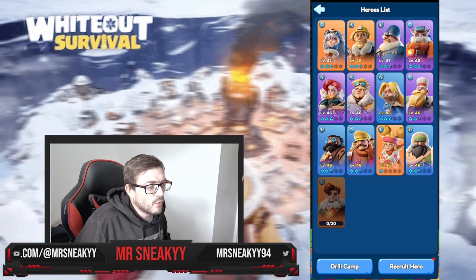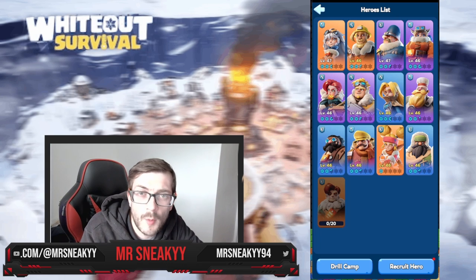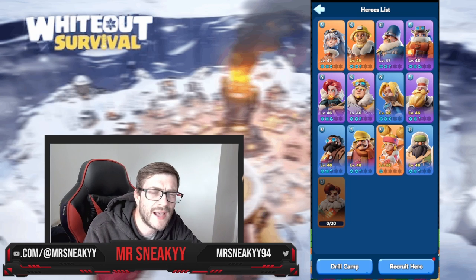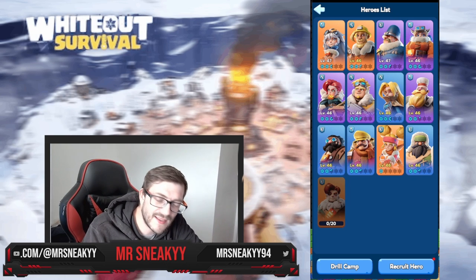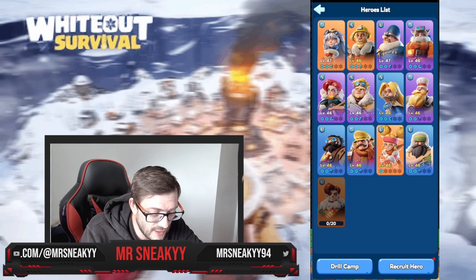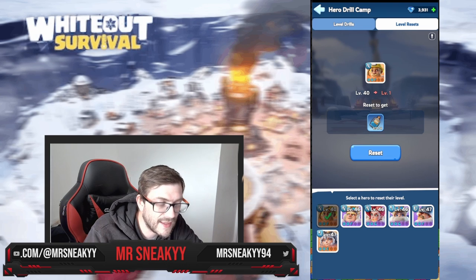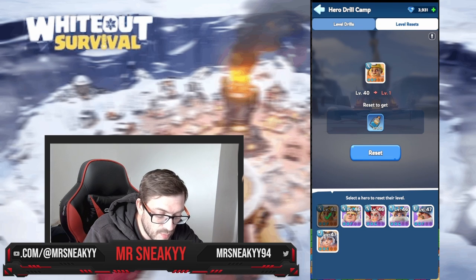What you can do in this game, which is really cool, is when you first start out you can be leveling up whatever heroes you have. You do not get access to the drill camp, which gets unlocked a little bit later around forge level 10, 11, or 12. But when you do get it, it allows you to go back to any of your heroes and reset their entire levels — a really interesting mechanic. By doing it you can reset their levels and gain a massive amount of free XP.